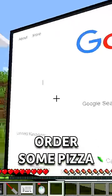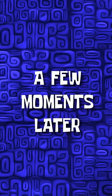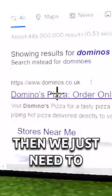Now we've got to figure out how to actually order some pizza. We're going to have to put down a keyboard. D-O-M. A few moments later.